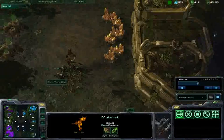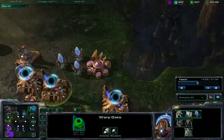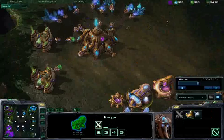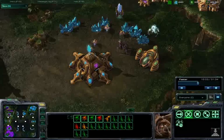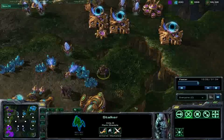My stalkers here, with the help of the Xel'Naga Watchtower, are forcing back any zergling units, making very good use of this high ground. I'm actually throwing some sentries in with my main ball of stalkers, probably just for some extra anti-air, and it couldn't hurt to have that Guardian Shield up and running as well.